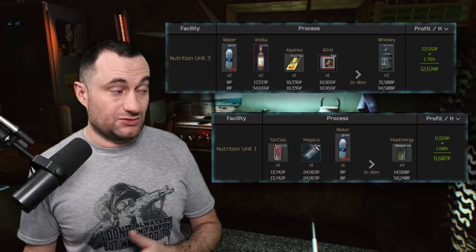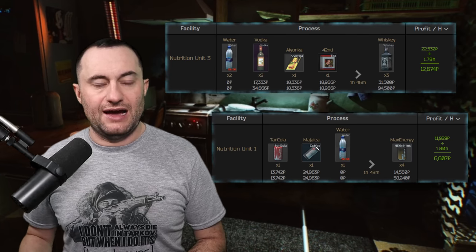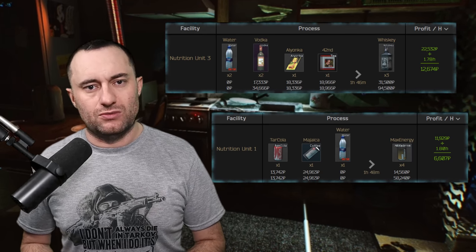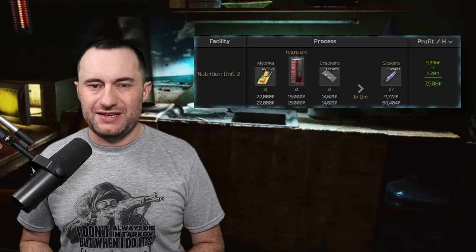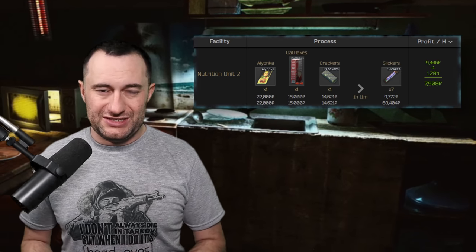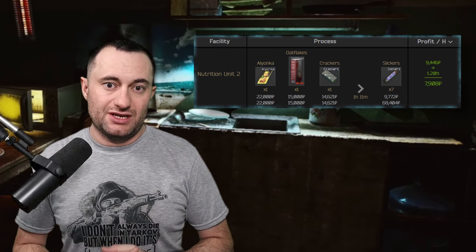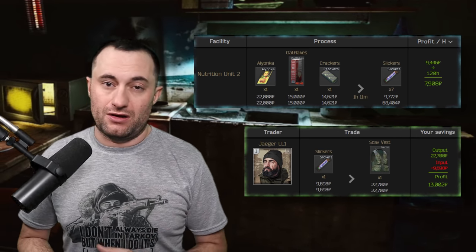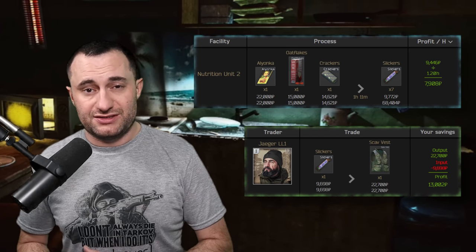There are a couple of crafts in the nutrition unit more profitable than condensed milk, but you need to drink down your water bottles. If you drink your 6.6-liter water bottles to 1-out-of-60 and use those to craft whiskeys or max energies, you'll make good money — the cost is sunk into using the water for hydration, so that near-empty bottle essentially crafts for free. A good alternate is slickers: I try to get oat flakes under 15k, crackers from raid, and chocolate for 22k or less. Crucially, I don't sell the slickers — I turn them into scav vests for a laboratory craft.